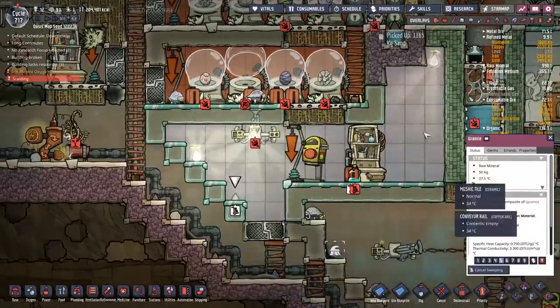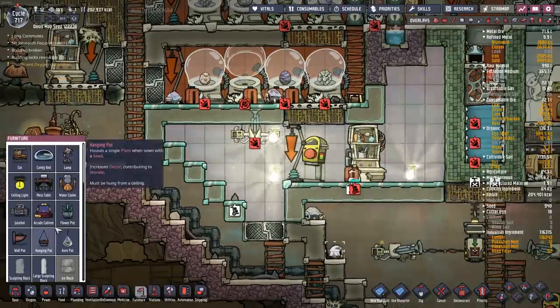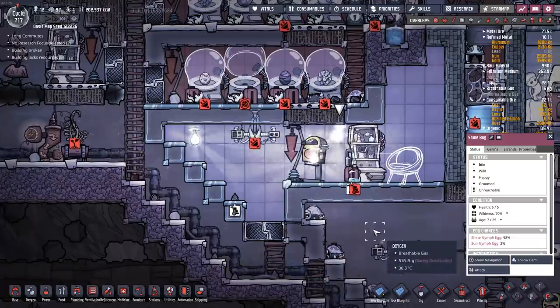This room is cool, but it could use a little something more. Let's throw some furniture in there — the dupes can have a nice little chair and sit here and just listen to the little shine bugs fly around.